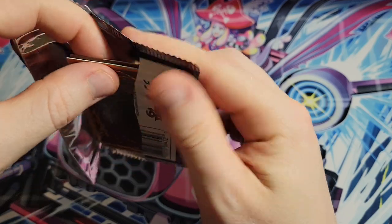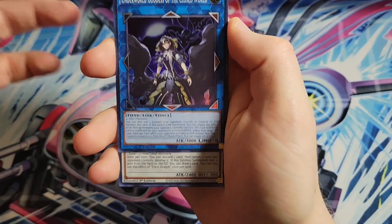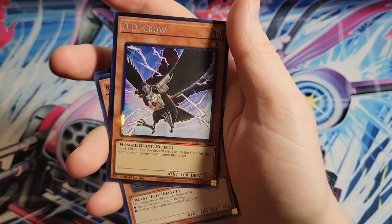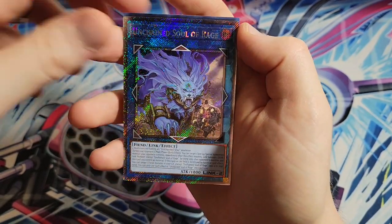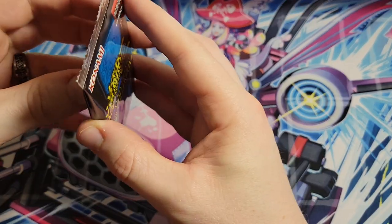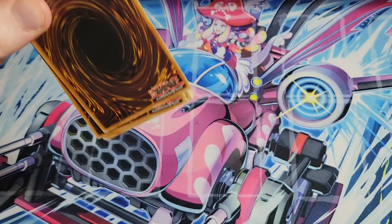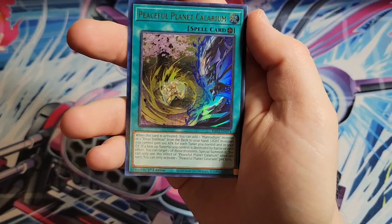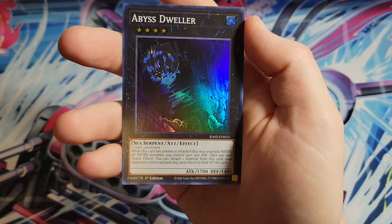Cross Out Designator and Twin Twisters - we got a Rescue Cat secret rare, Phantom Knights of the Break Sword. Chaos Angel is still like a $60-70 card and has only been printed once - it felt like that would have been a prime target; it's a very very good card and still very relevant. Underworld Goddess of the Closed World, Coral Dragon, Anti-Spell Fragrance, Gold Sarc, DD Crow as a collector rare, Unchained Soul of Rage, and Psychic End Punisher.